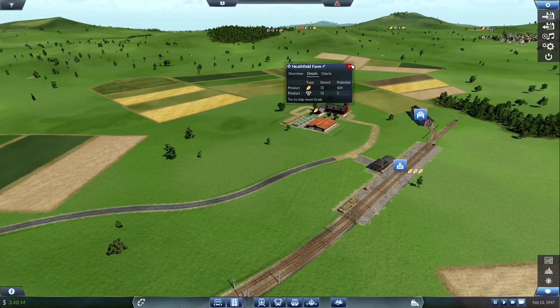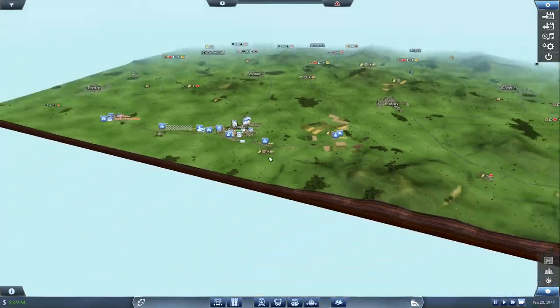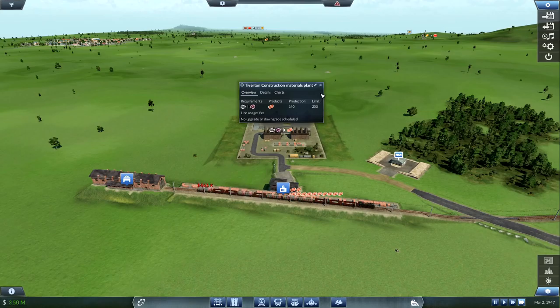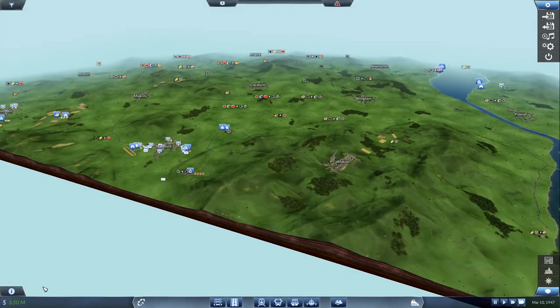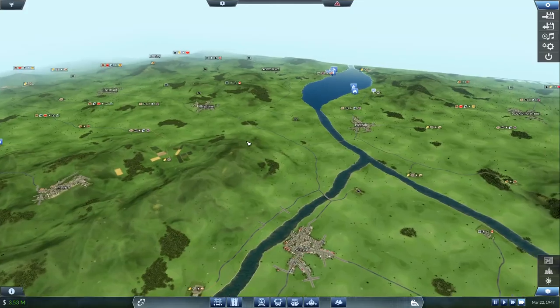Everything seems to be running good. Food production's a little low, grain production's also a little low — not really sure what the issue is, it's just not pushing grain out like it should. Construction materials are at an all-time high, currently 156 sitting there waiting. Crazy amounts of money just floating around here. We're also pretty close to paying off the loan — I think we owe like $1.5 million more.